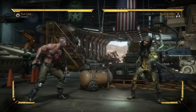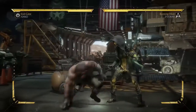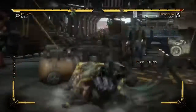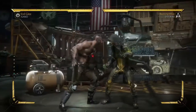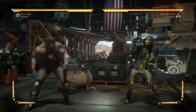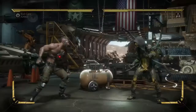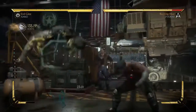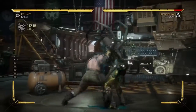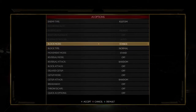If you check the characters that have command throws, they will all have moves they can tick off of. Kano can also do it off of down-three, which is very effective since his down-three is decent in terms of range. He can also get it off of his two-four string. This is a pretty powerful mix-up because the guess for your opponent is: are you going to tick into a command throw, or are you just going to continue the string? And the string actually leads into a full combo.